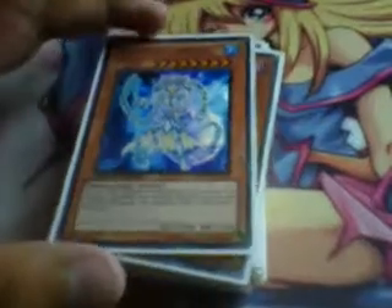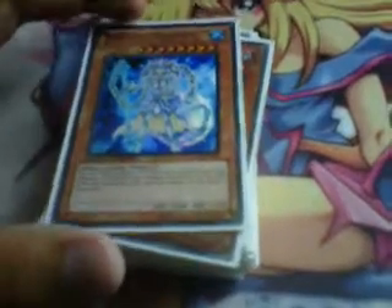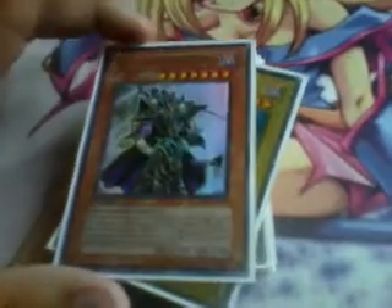Blizzard Princess is the main reason I wanted to make this deck to begin with, so please keep that in mind if you make suggestions. I run two of her. Her effect is pretty good — you can tribute summon her by tributing one face-up Spell Caster, and during the turn she's normal summoned your opponent can't activate spell or trap cards. You summon her towards the end when you're trying to make a big push. She's got really good stats, 2800 attack.